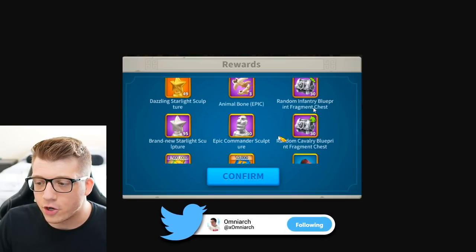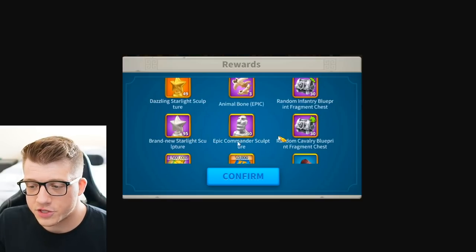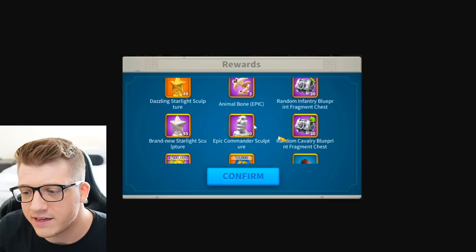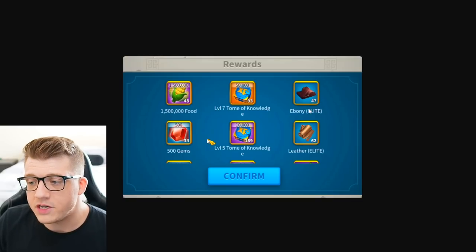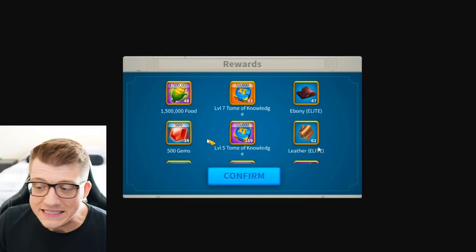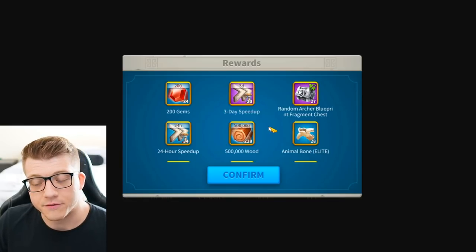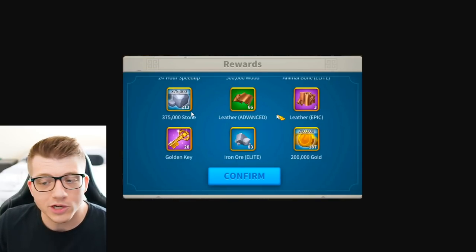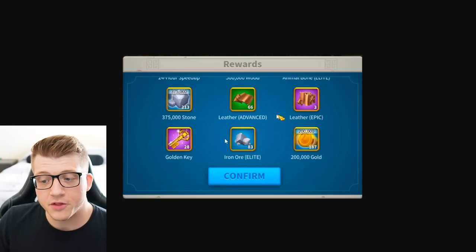We got 30 of the random infantry blueprint and also 30 of the random cavalry blueprint fragment chests. We got 95 purple stars, 30 universal purple sculptures — only 30 epic sculptures out of a thousand chests. We have 48 of the 1.5 million food, 93 of the 50,000 experience tombs, 47 of the blue ebony, 34 of the 500 gem tokens, 169 of the level five tombs, 62 leather, 34 of the 200 gem tokens, 20 of the three-day speed-ups, 27 of the random archer blueprint fragment chests, 34 one-day speed-ups, 228 of the half-a-million food, 28 of the blue animal bones, 213 of the 375,000 stone tokens, 66 of the green leather, three of the purple leather, and 28 gold keys.